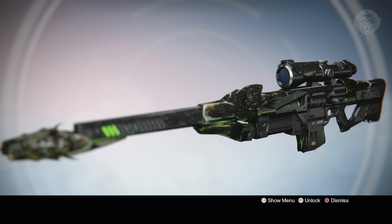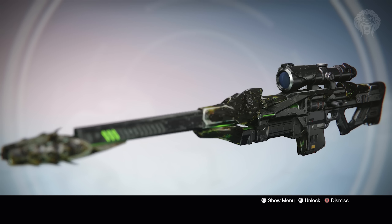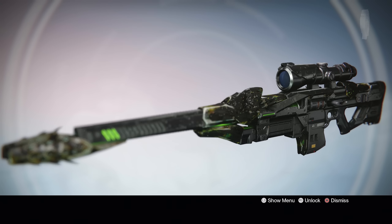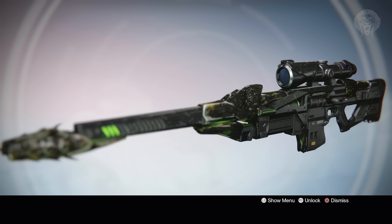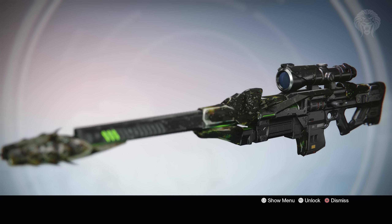If you want to know how to obtain this weapon, I'll link the video I made about it in the description — click that link at the top and it'll take you to the video explaining how to get the Black Spindle. It's pretty difficult and unique; essentially it isn't a normal exotic — you don't get it from an engram, a loot drop, or a quest. That video is dedicated to how to get it.